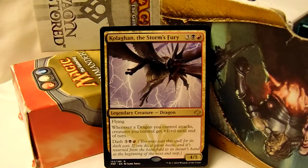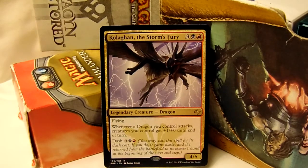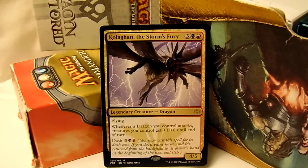Alright, what we got here is Kolaghan, the Storm's Fury — I think I said his name right. 5-drop, 3 colorless, a black and a red. He's a flying legendary dragon out of... this is the earlier printing. He's out of Fate Reforged, the middle block from the Tarkir set.